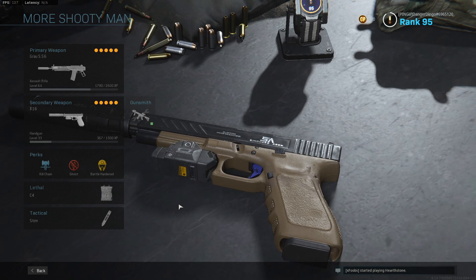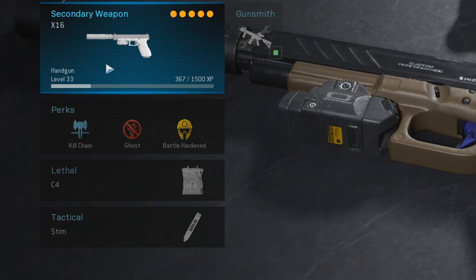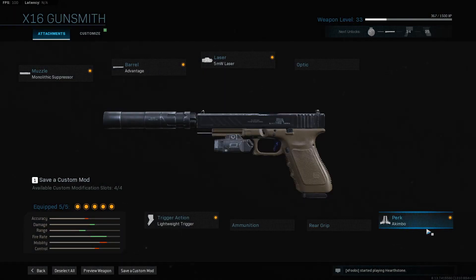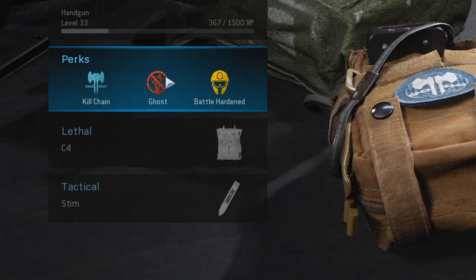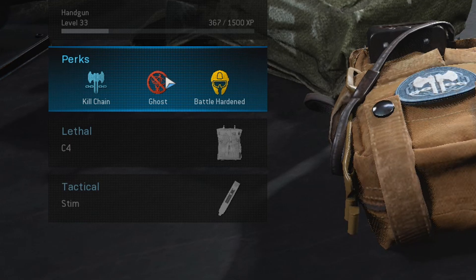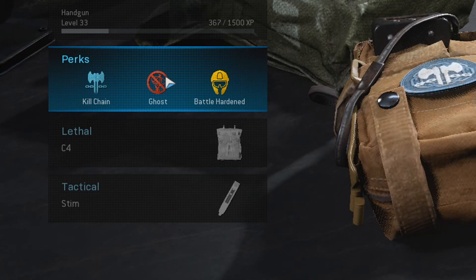The secondary, perks, and grenade choices are the same on all these classes. In the sidearm slot we have the X16 Glock pistol — one of the more underrated pistols. With the akimbo perk recently added, this is a very powerful and funny setup: monolithic suppressor, Syngard Arms Advantage Barrel, 5 milliwatt laser, lightweight trigger, and the akimbo perk. You just sprint around and fire from surprisingly far away — it's way more powerful than you'd think. Perk 1 is Kill Chain, Perk 2 is Ghost, Perk 3 is Battle Hardened. Lethal is C4 and tactical is the stim shot.